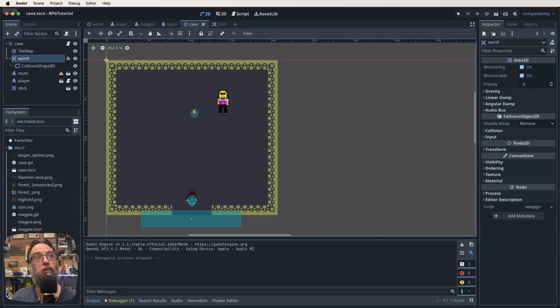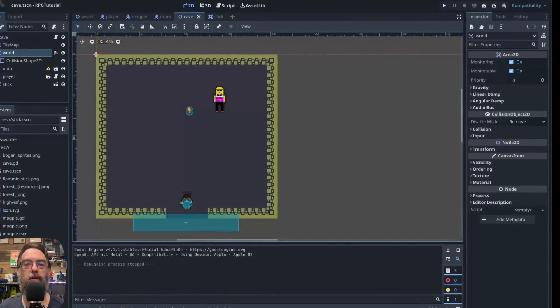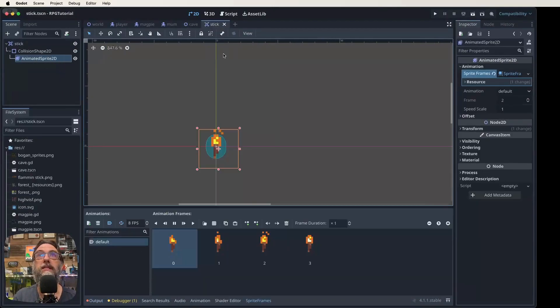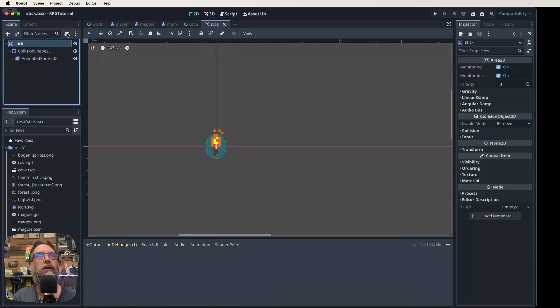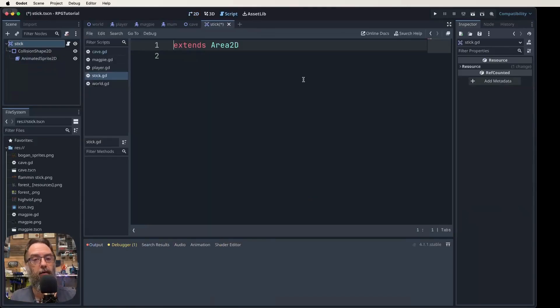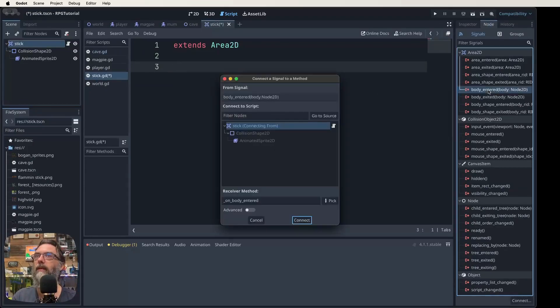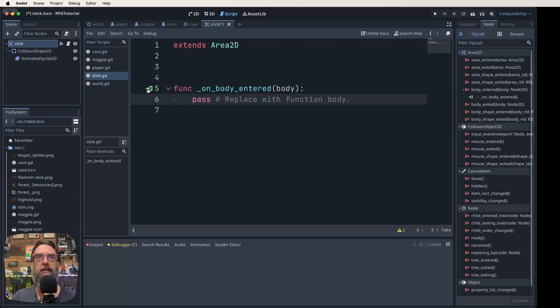Now it's script time. We need to write a script for our stick and add some variables. Let's start with the stick script: click on the stick scene, click on the stick's root node, click the add script button, and click create. It extends from Area2D, because whenever we create a script attached to a node it extends that node. Now we want to connect a signal — click on the node tab, find 'body_entered' just like we've used for hit boxes, double-click on it to send it in, and that creates the signal connection.